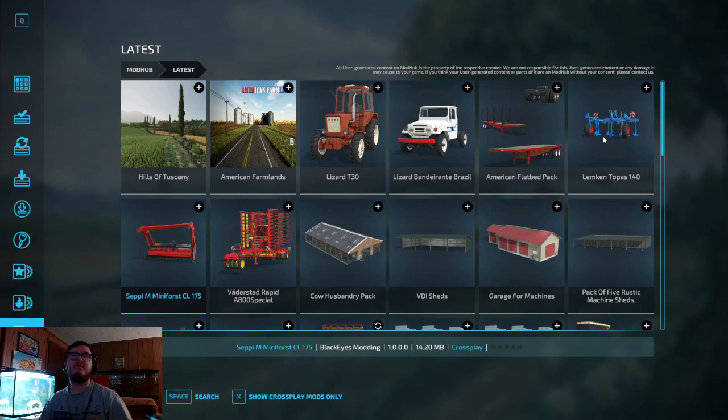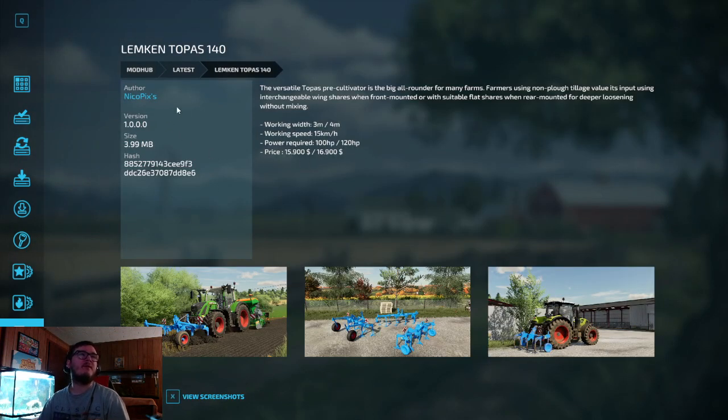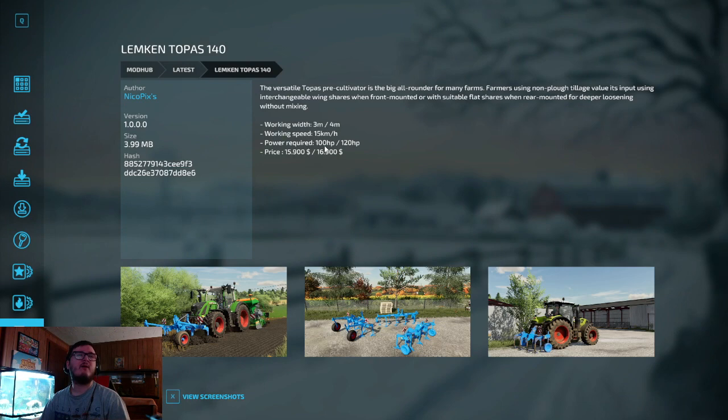The Lemkin Topaz 140, out by Nico Picks. The versatile Topaz cultivator is a big all-rounder for many farms using non-plow tillage with interchangeable wing shares when front-mounted, or suitable flat shares when rear-mounted for deeper loosening without mixing. Working width 3 to 4 meters, working speed 15 km/h, power required 100 to 120 horsepower, prices $15,900 to $16,900.